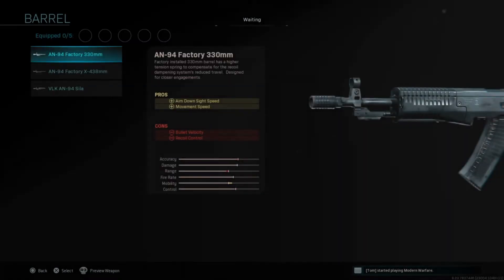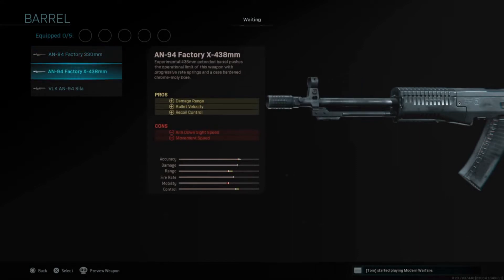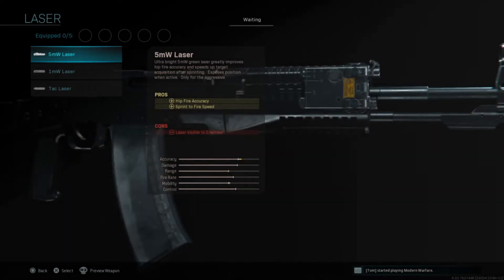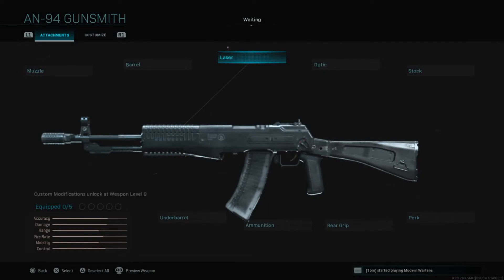For the barrel you've got the Factory 330mm, which increases ADS and movement speed at the cost of bullet velocity and recoil control. Then the 438mm, which is probably going to be the standard pick — that's damage range, bullet velocity, and recoil control at the cost of ADS and movement speed. And the AN-94 Silo, which increases damage range and bullet velocity with only an ADS speed penalty, but there are no recoil benefits there.